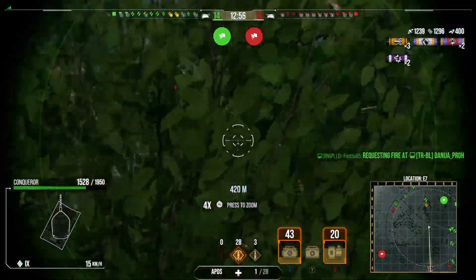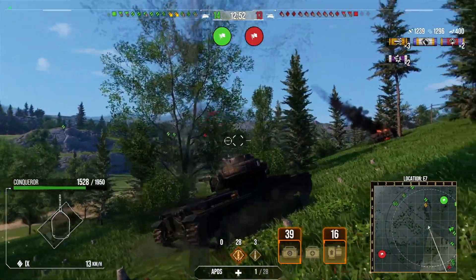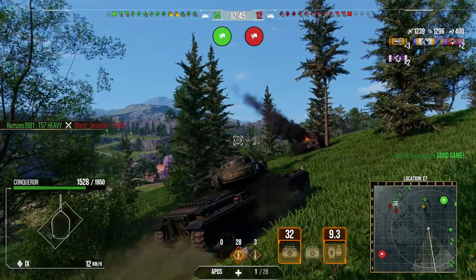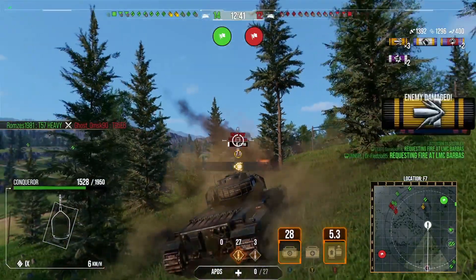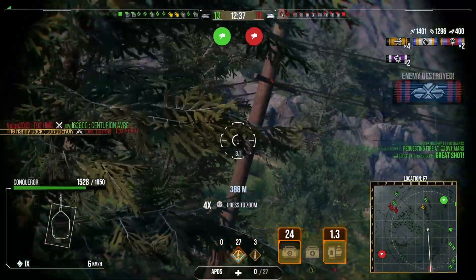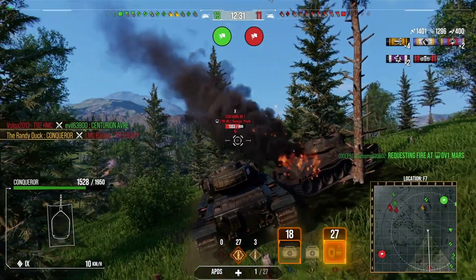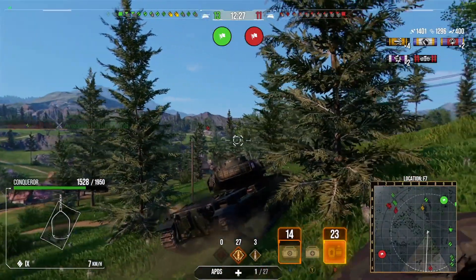When they all sit and camp and snipe, that's when you get a real problem because you start to lose all map control. But because they're pushing down like this, it's going to force the enemy team to get detected. I can then push up and try to get shots into them, and if we can win this side we can push up underneath the dunes and use the whole dune area to shoot the enemy team in the north. We managed to clear out the 57 heavy tank.